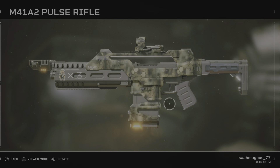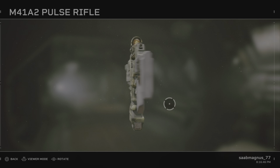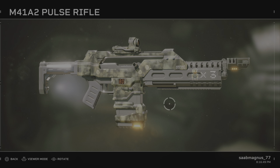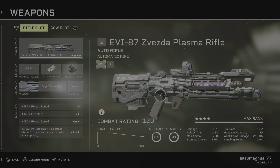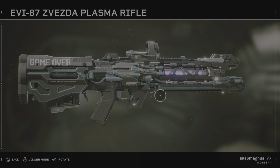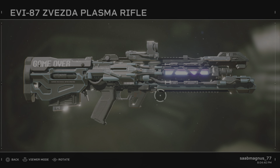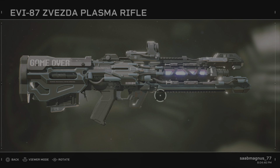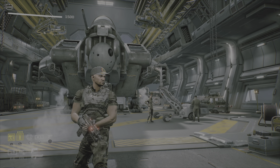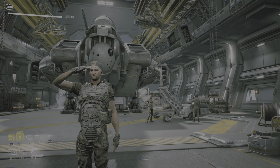And you get three lives shown on it — check that out. The last one is called Game Over, also in pixelated letters. Very nice. I hope this has been helpful to you all — this is Sabi signing off. Have a good one, Marines!